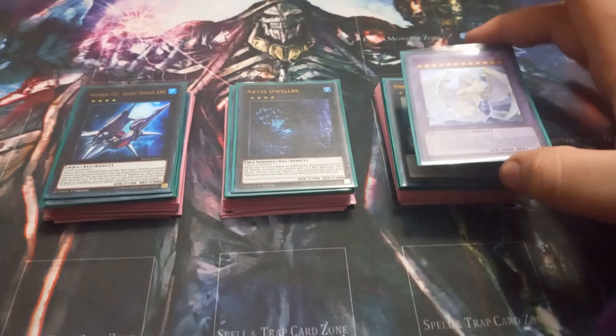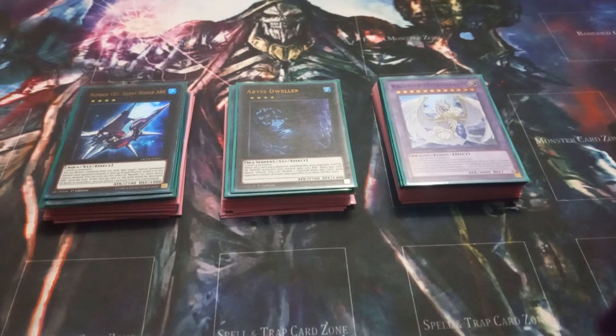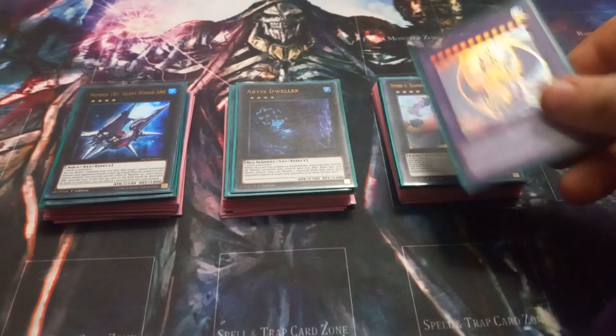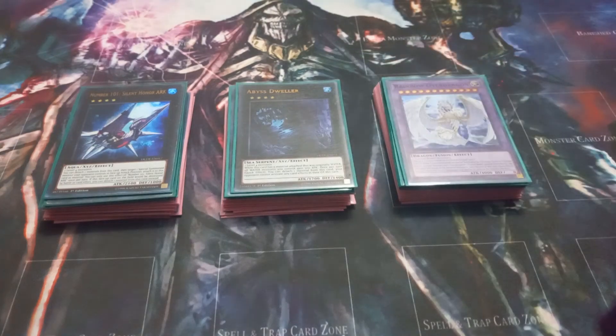I play one copy of Rainbow Over Dragon. It has to be fusion summoned either by using seven Crystal Beasts or by tributing an Ultimate Crystal Monster, which would be Rainbow Dragon. Its effect is once per turn you can banish a Crystal Beast monster from your graveyard and this card gains attack equal to the banished monster's attack until the end of the turn. Then as a quick effect you can tribute this fusion summoned card to shuffle all cards on the field into the deck. This is a decent card if you can make it turn one, because when your opponent sets up or when you need to stop them, you can shuffle everything back and they probably won't be able to recover.